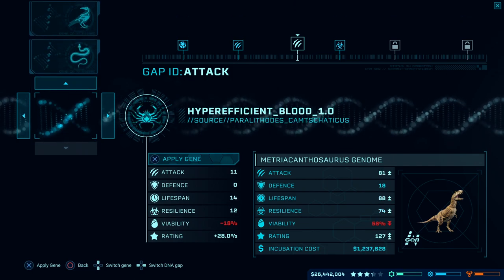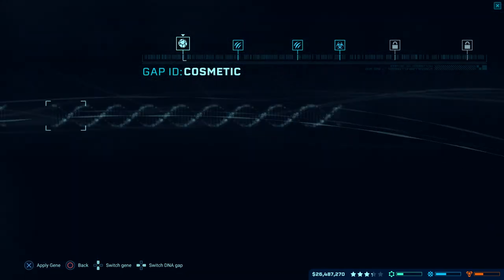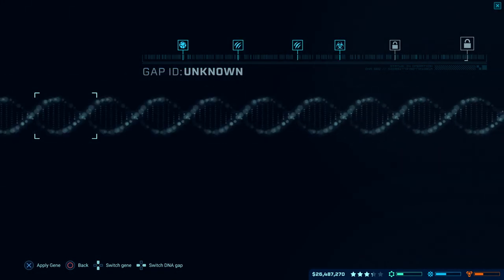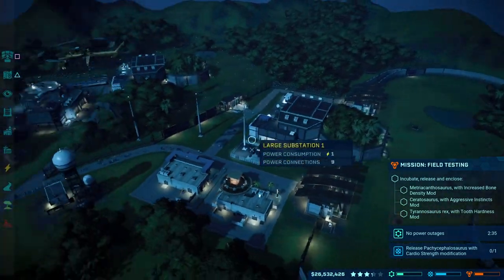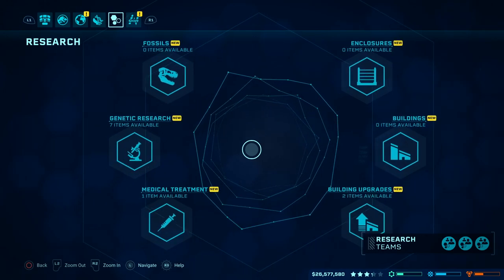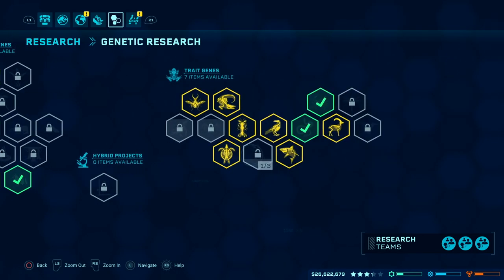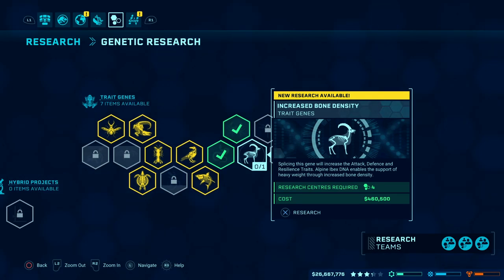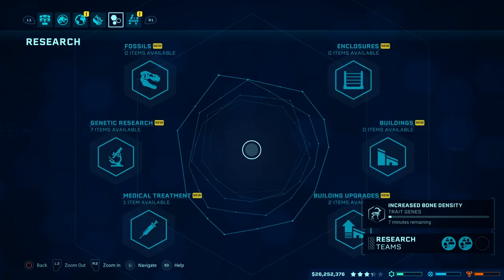Tooth hardness - no, no, no. So clearly some work still to do. Either I've got to increase genome or there's a bit of research to do. Bone density - I think it might be research, so let's head on over to the research center. Increased bone density - I haven't done it at all, so let's get that on the go. Seven minutes! What am I going to do for seven minutes? That's got to be a design flaw. I've got to twiddle my thumbs for seven minutes - that's so annoying.